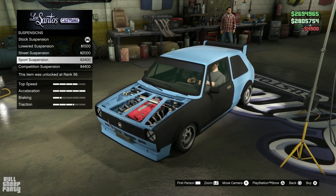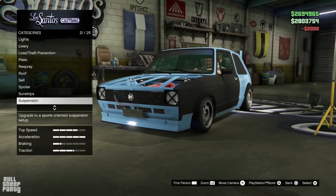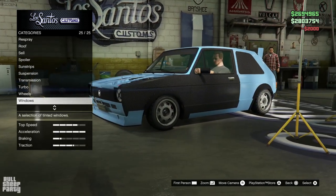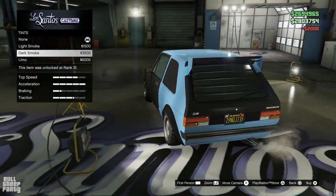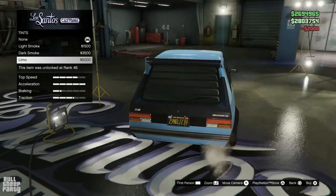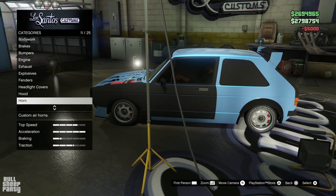Suspension — we can slam the vehicle to the ground, which is something I'm not gonna do. I'm just gonna go with the street suspension. Turbo and wheels — I think I'm happy with those so far.